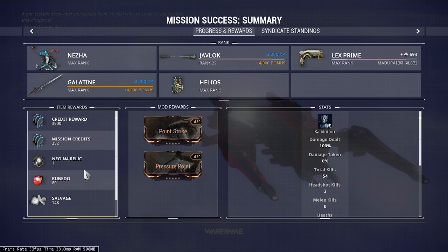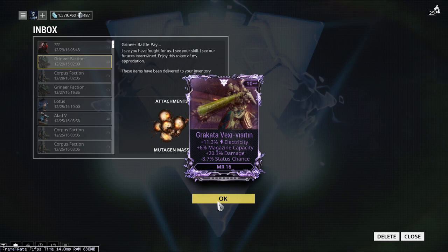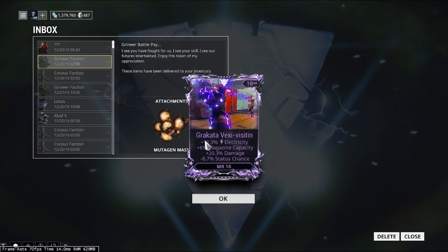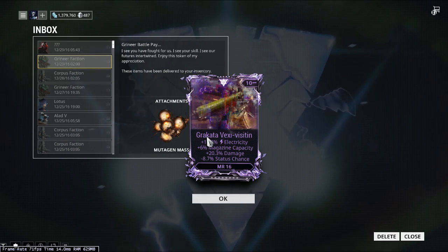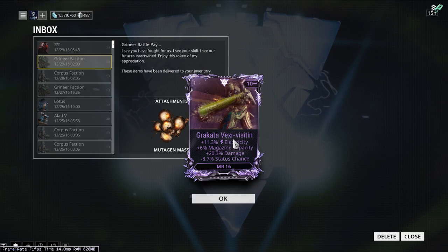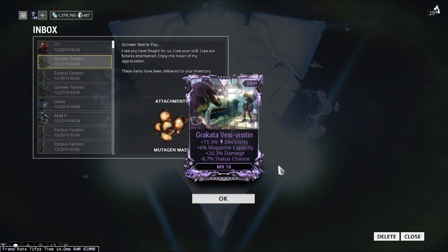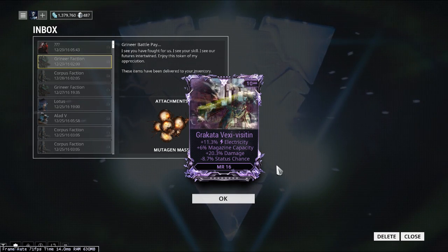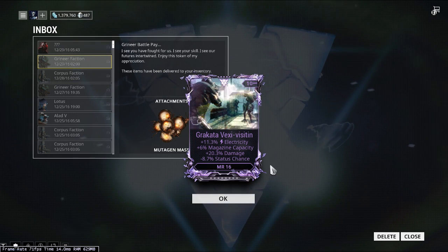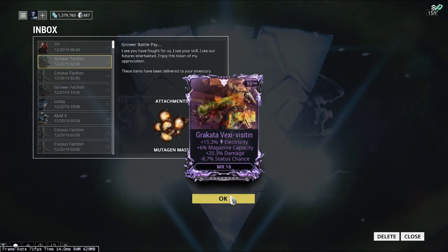Let's find out what ribbon mod we just unlocked. It's the Grokata Vexi Visitin — so this is for the Grokata, which is the primary version of the Twin Grokatas. The stats are: 11.3% electricity, not bad; 6% magazine capacity, not bad; and 20.3% damage — nice! But there's a reduction in status chance. I'm okay with this. It has a mastery rank requirement of 16, and up to eight ranks can be applied to it.